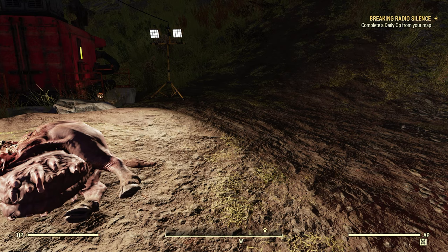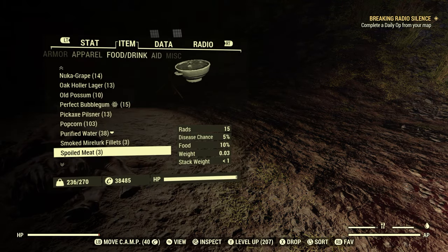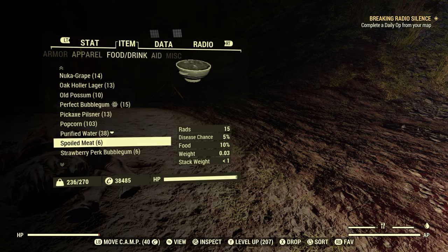In order to get spoiled meat, let's go to my food and drink section. As you can see here, I have spoiled meat right here. I'm not too sure if all spoiled meat is the same, but it gives you 15 rads if you eat it, a 5% disease chance, and 15% food. You just saw there how it gathered up — I had three, and three more came.